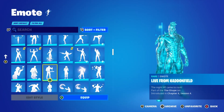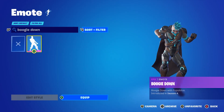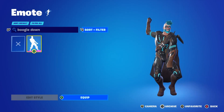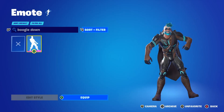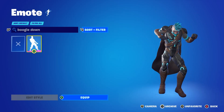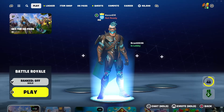Let me show you guys what emote that is — it's called the Boogie Down emote. As you guys can see, we got the emote right here. It's a pretty cool emote. It was added in Season 4, so it's very old, but you guys can get it completely free after turning on two-factor authentication, and your account will be much safer at the same time.